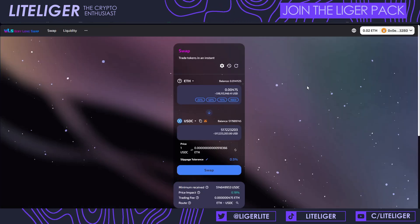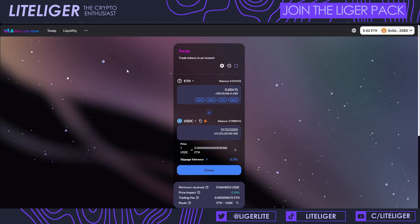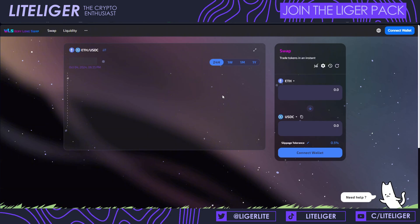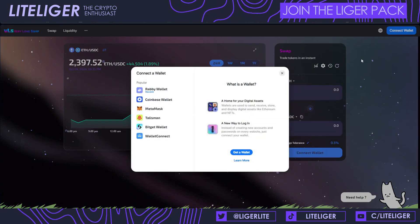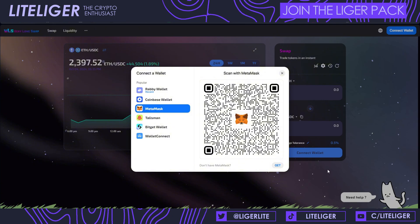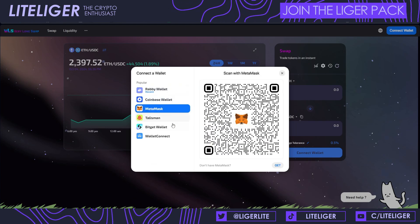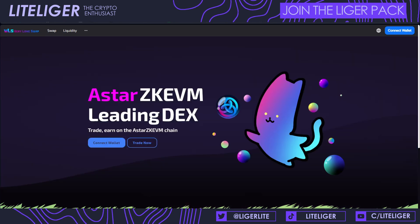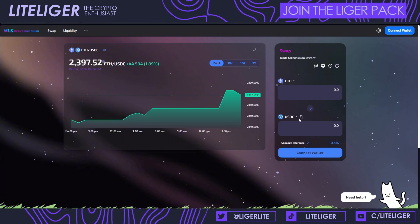Next we have an actual swapping site on testnet called VeryLong Swap. It appears to be some kind of established application — I'm not fully familiar with this brand but heard about it on another video. I'm trying to log in with Rabby — let me try MetaMask. I was logged in just a minute ago and now I'm not, which is very annoying.